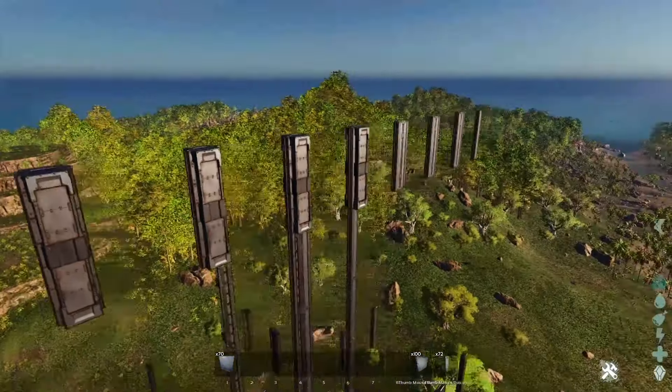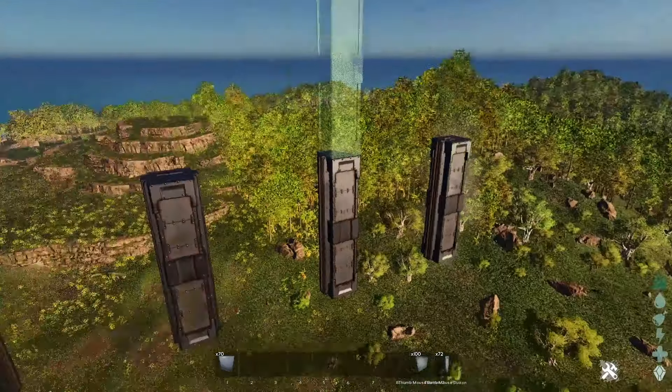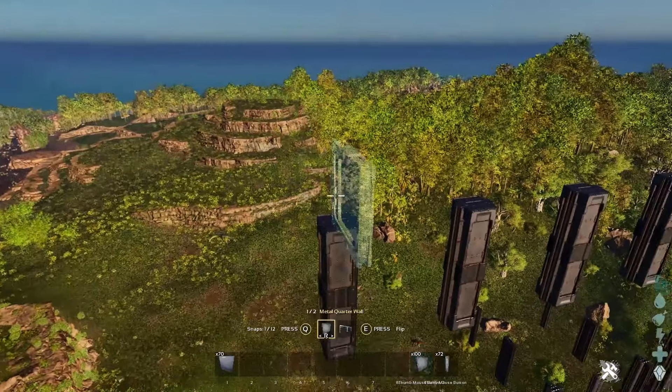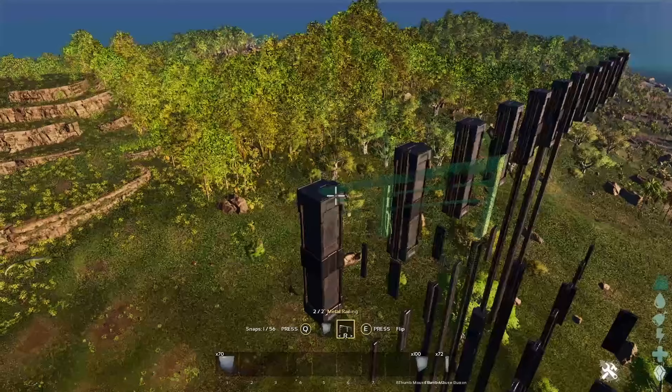Talking about the railing placement, you either want to use the snap point which is inside of the pillar or the one on top of the pillar. But you always need to use the same snap point, otherwise they will not be lined up as they are in my video.